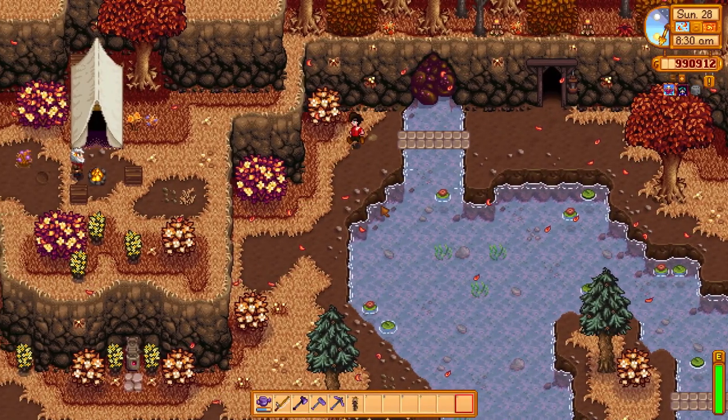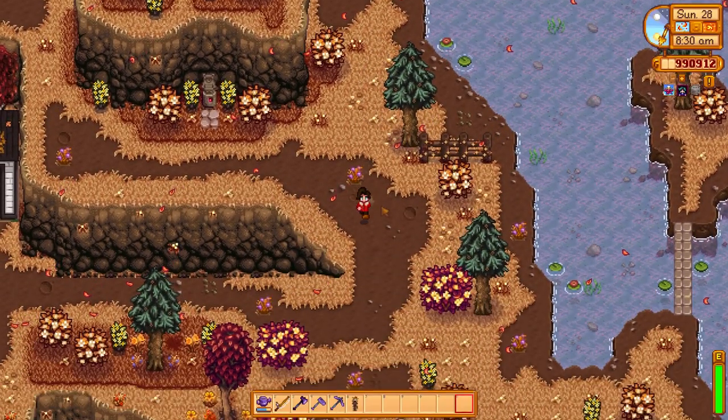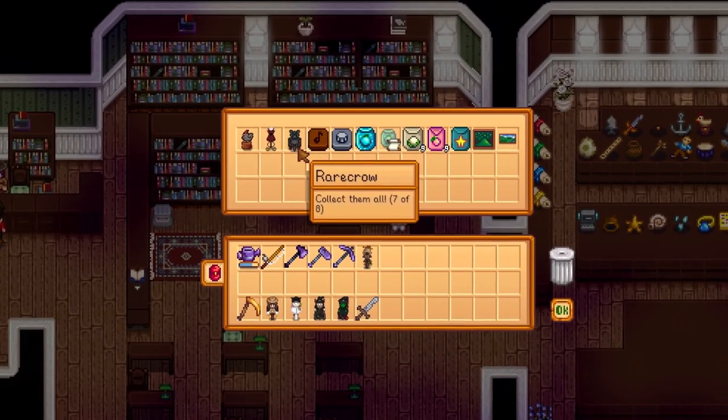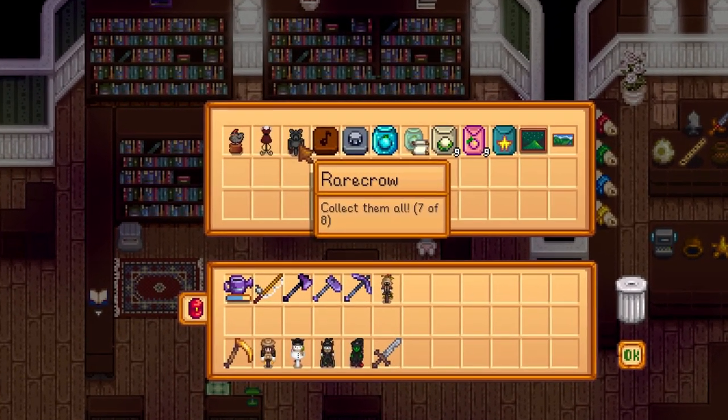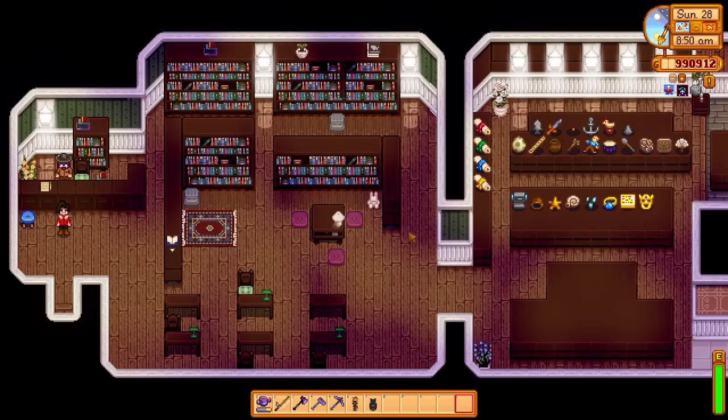Speaking of the museum, you can actually get two more rare crows from Gunther by donating artifacts and minerals. Once you donate 20 artifacts, you will get a reward, and one of them is a rare crow. You can get another one by doing the same thing with minerals, but you need to donate 40 of them to get that one.